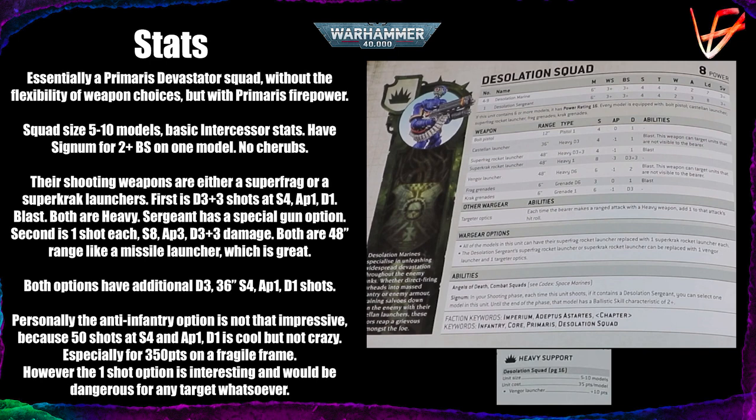Their shooting weapons are either Super Frag or Super Crack launchers — something we previously only saw on the Hammerfall bunker. It's a Primaris name for the missile types. We get D3+3 shots at Strength 4, AP 1, Damage 1 on the Super Frag, and 1 shot at Strength 8, AP 3, Damage D3+3 on the Super Crack. Both have 48 inches of range, like the old-style missile launcher.